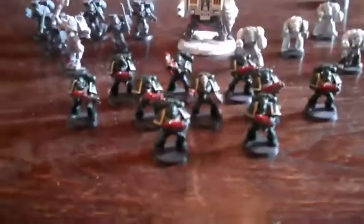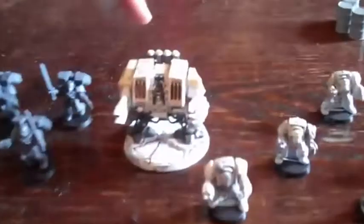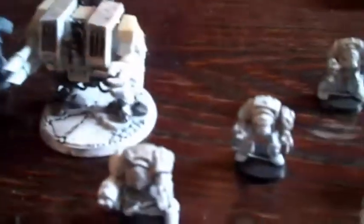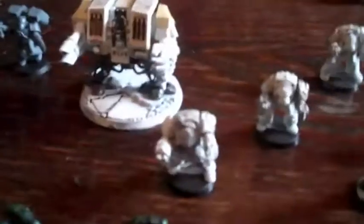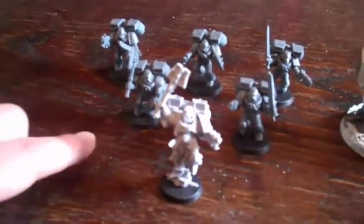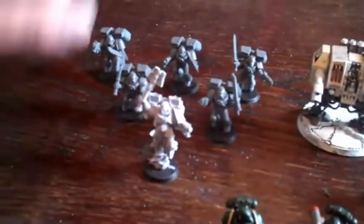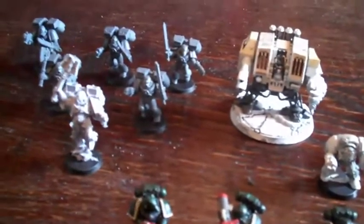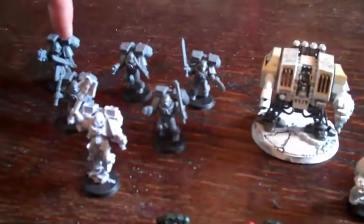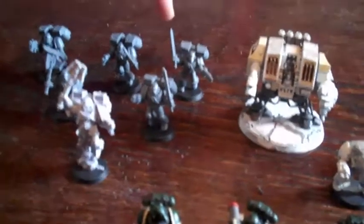This is the tactical squad: veteran sergeant, missile launcher, flamer — pretty standard. At the back there's a dreadnought — not a lascannon, it's a heavy flamer, dreadnought combat weapon. Over here we have the assault marines led by an interrogator chaplain with jump pack, because it's such a cool model. There are some plasma pistols among them.